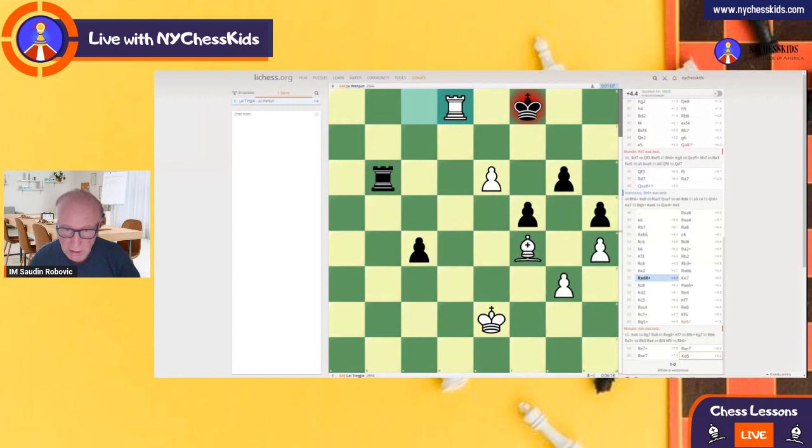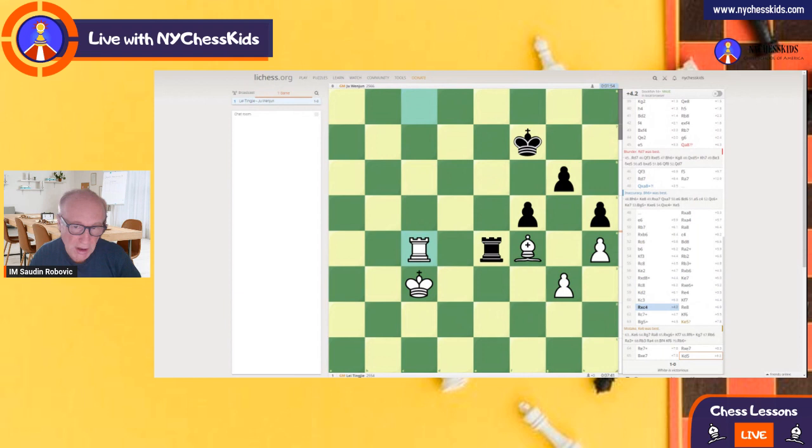Rook d8 - White is now a piece up. The game is essentially finished, though they still play a few more moves. White is clearly better - a piece up, with two pawns for the bishop, but the problem is those pawns are weak, so the pawn is going to be taken. After king c3, there is not much that Black can do. After rook e7, when you are piece up you want to trade the pieces - it's easy to protect your own pawns. You come back to g5 and f4, and after this move Black resigned the game.